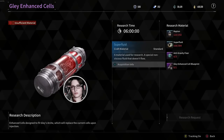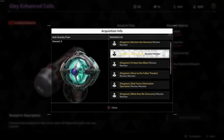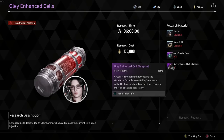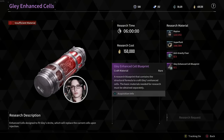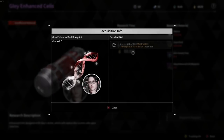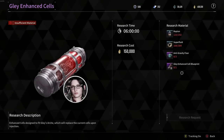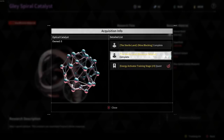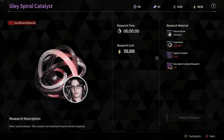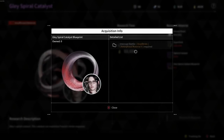Where it gets a little harder is when you need the specific item for each descendant. If you look here it says 'Enhance Cell Blueprint.' When we go to the acquisition info, it's no longer an area we can go farm — it's going to be an amorphous material. It says 'Intercept Battle of Extractor' but you need the amorphous material first. So before we can get this blueprint, we need that amorphous material, but the game doesn't even explain where to get it.